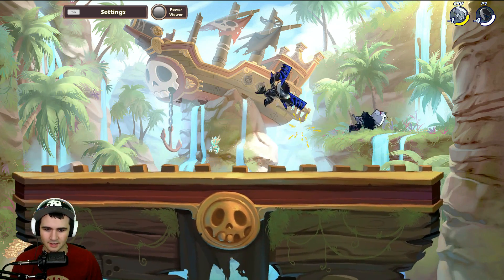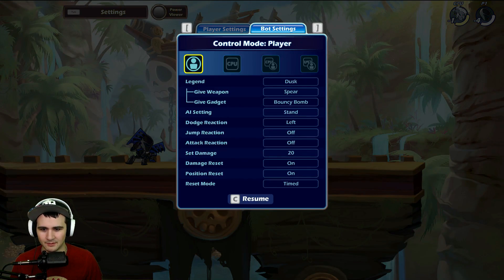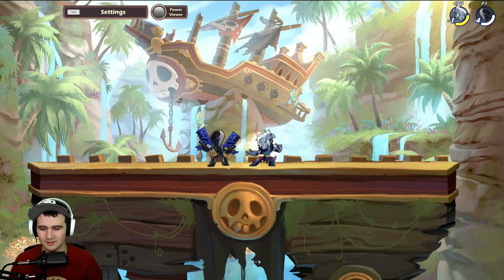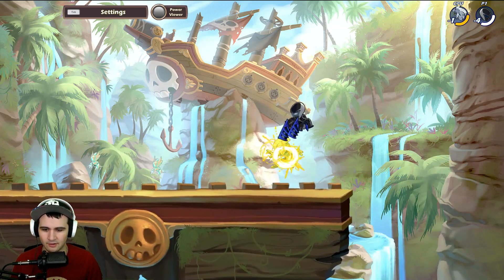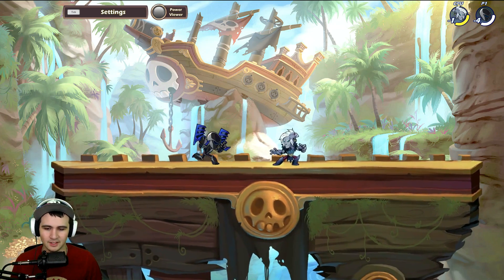The first thing we're going to do is down light into side air — boom, perfect. Just get a little bit of damage on them first. Then you can do a chase dodge reverse down air right there, followed by a falling side air — boom, perfect. Just like that.